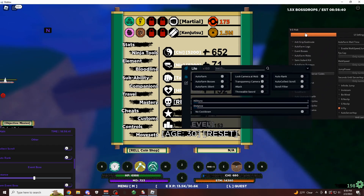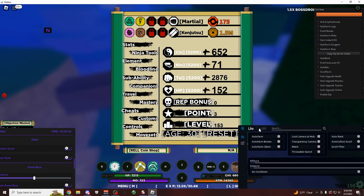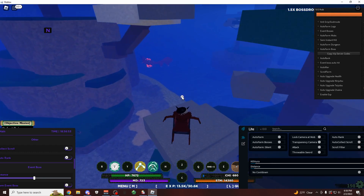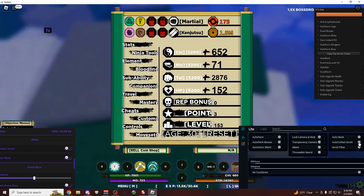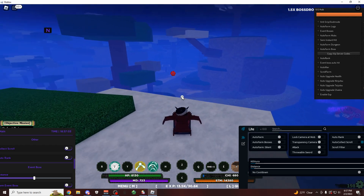There's nothing else on it — I think it used to be called Snow Hub, but here it is. So you have Light. Pretty easy to understand how this one works as well. You basically just have your auto farms, your boss farm, and then your scroll farm below it, which says silent because no one can see it. You also have the auto rank, auto collect scrolls.